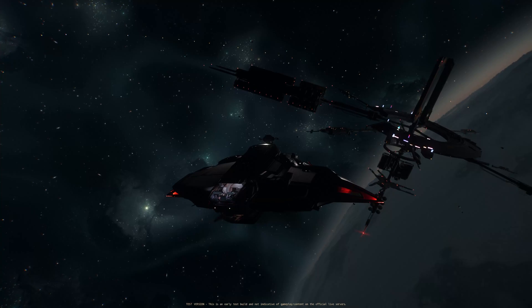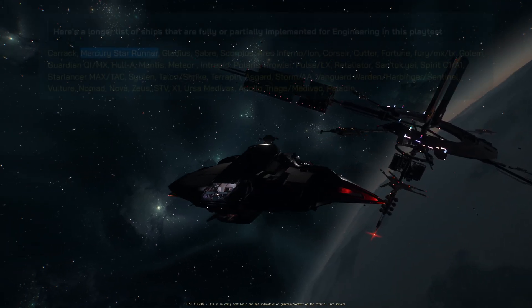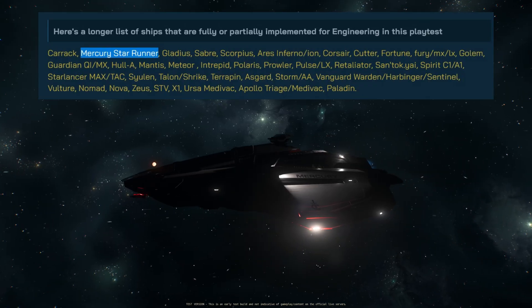Hello everyone, another engineering test video. Today we are in Mercury Star Runner. Mercury Star Runner is one of the ships where engineering is fully or partially implemented.